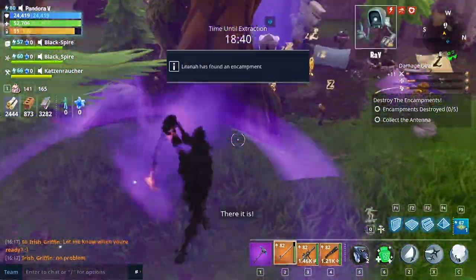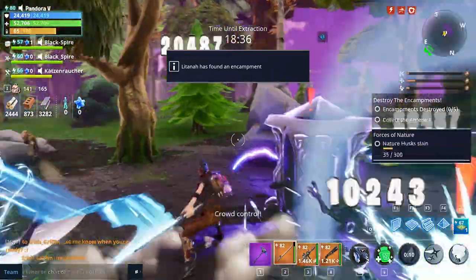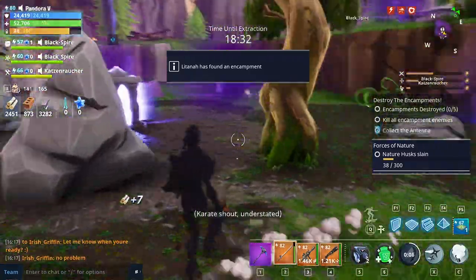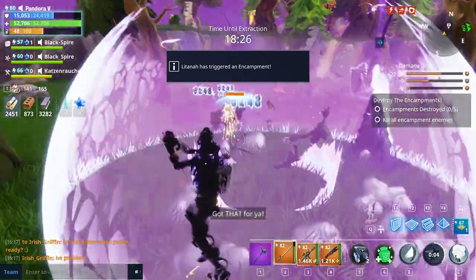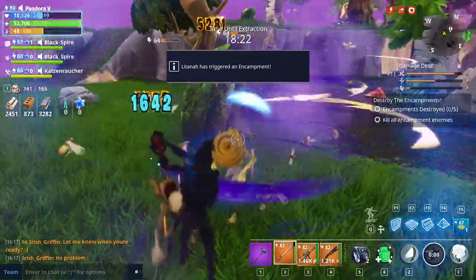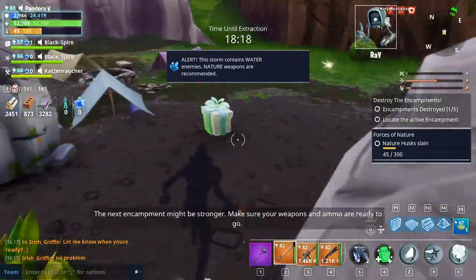The first couple of encampments you should be able to do yourself. There's his Dragon Slash right there, which is absolutely awesome. When his shield goes down I'm going to use a smoke bomb just to show you how it works. That was the first encampment — super easy.